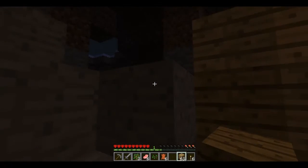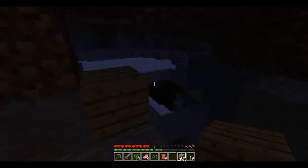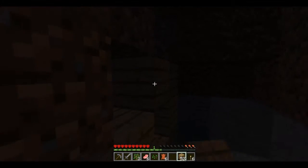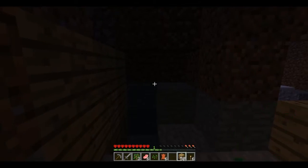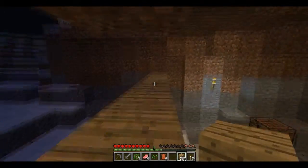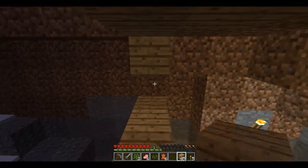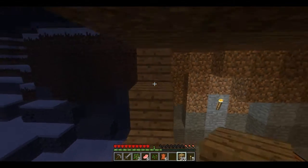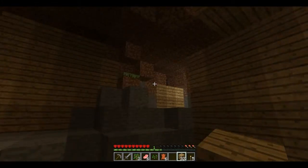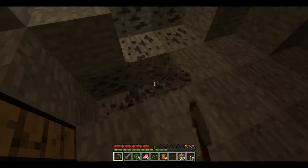Oh god, they can come in through there! I'll try to make this as even as possible. Put a torch in here to make sure nothing spawns. I'll be as absolutely safe as I can be. Okay, I think we are now safe - this is good! What we can actually do now is mine some of this coal and mine out a little area that we can stay in.